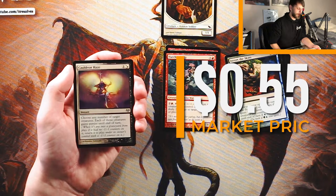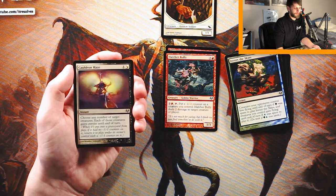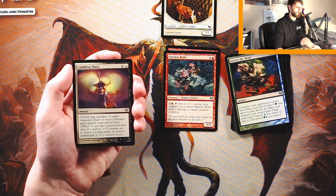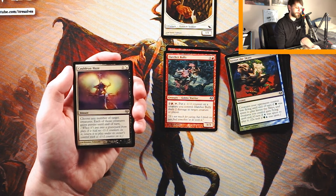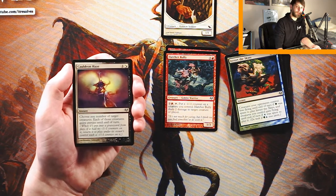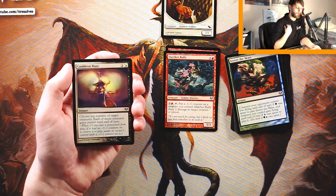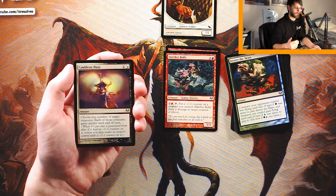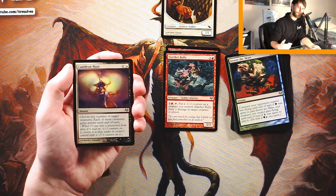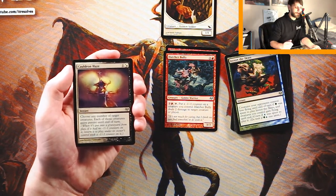Cauldron Haze is one and a hybrid of either white or black — instant. Choose any number of target creatures; each gains Persist until end of turn. Persist means when the creature is put into a graveyard from play with no -1/-1 counters on it, it returns under its owner's control with a -1/-1 counter on it. It's a pretty powerful card — gives you a second shot at your creatures — but it seems a little narrow. It's great for trading off, but if your opponent is just blocking and killing your creatures anyway, it doesn't seem amazing. I think we've just got better options.